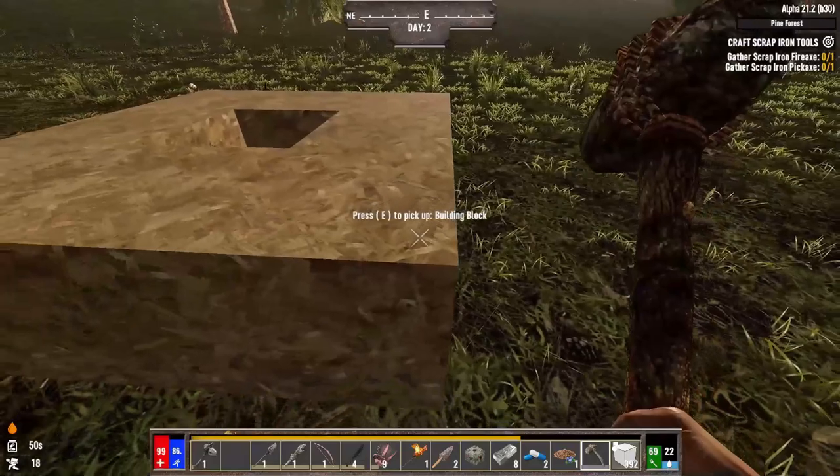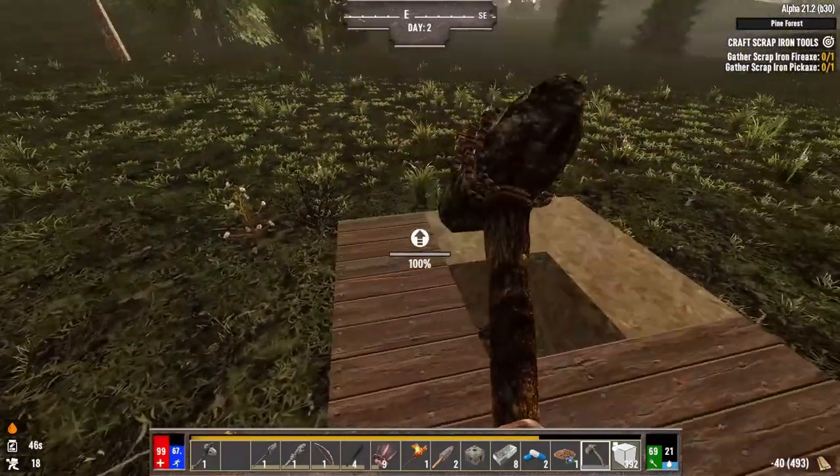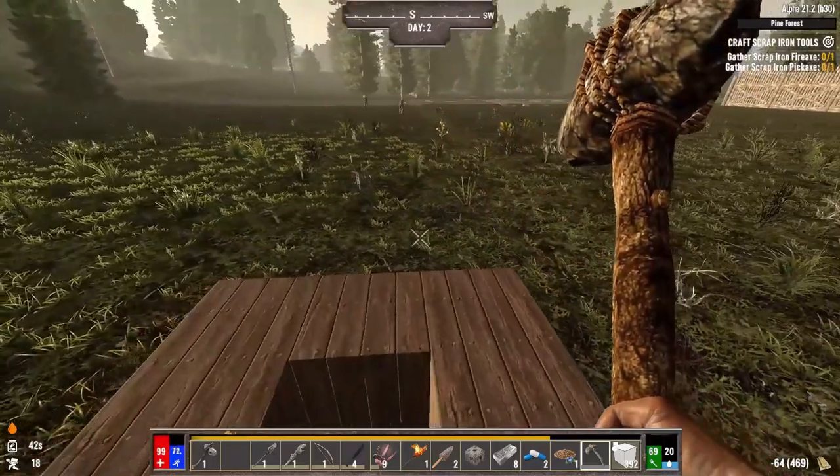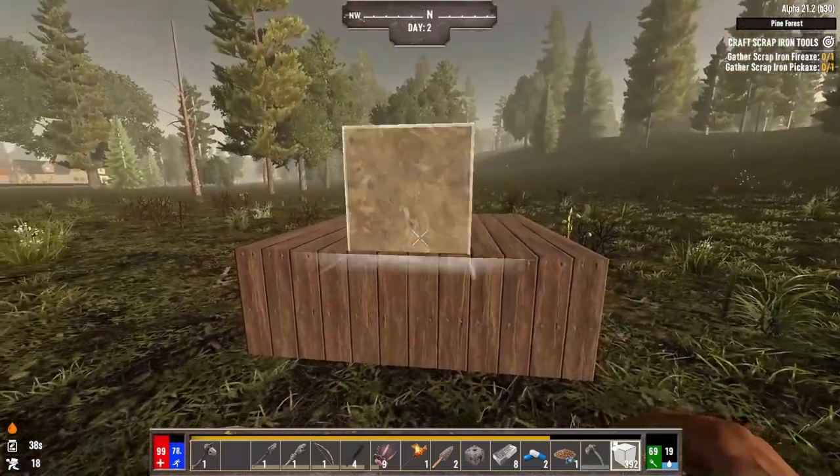I'm going to start with this, very simple, just made out of wood. That's so nice — it's a Darkness Falls specific thing, being able to just right-click once to upgrade a block immediately.